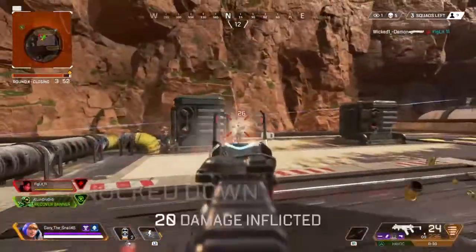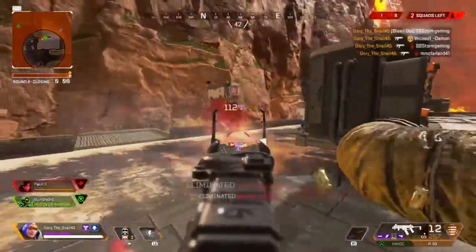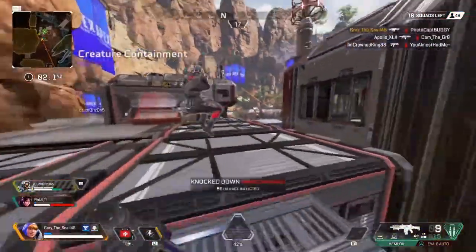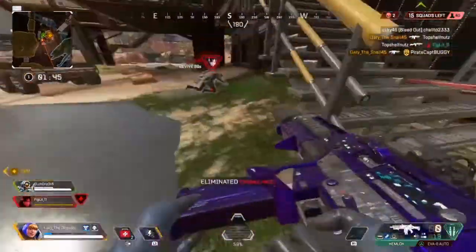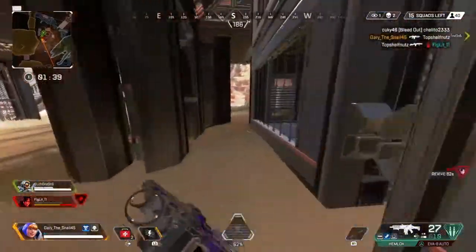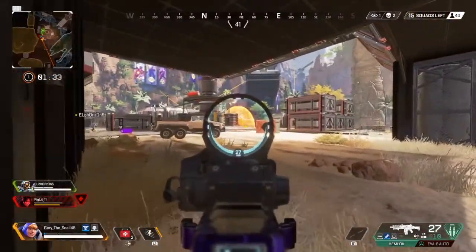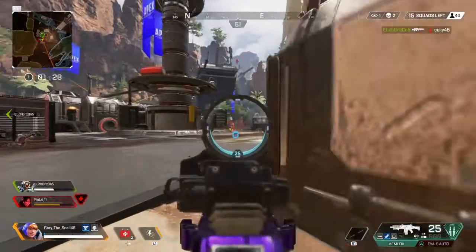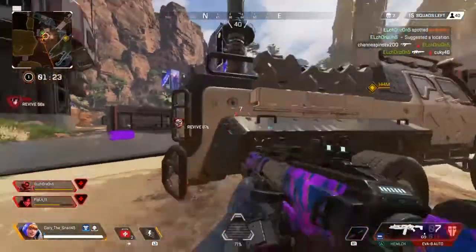The sixth tip is to land on the hot zone or popular drops like Skull Town, Containment — which used to be Cascades — or even Air Base. Confidence carries over to this tip as well because you cannot be afraid to drop with other players. What's the worst that's going to happen? You die, go to the lobby, and start again. It only takes one time to get that juicy high kill game you've been working so hard for. It just takes time, practice, effort, and confidence. Drop on these popular areas so you're able to start the game strong and have a decent amount of kills.